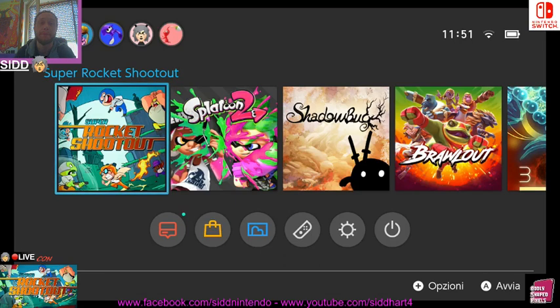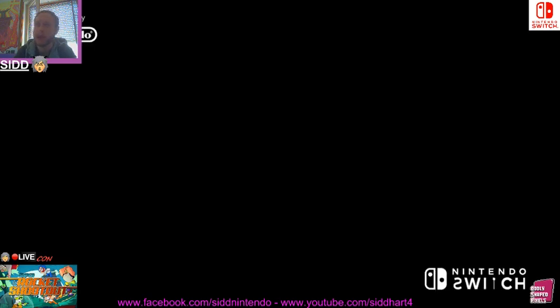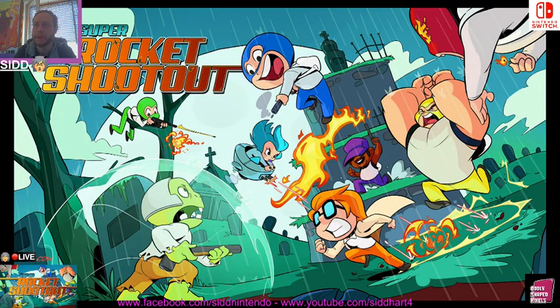Hi guys, this is Sid with my bad English and my indie game for the Nintendo Switch. The game I want to show you today is Super Rocket Shootout, which is developed and distributed by Oddly Shaped Pixels.